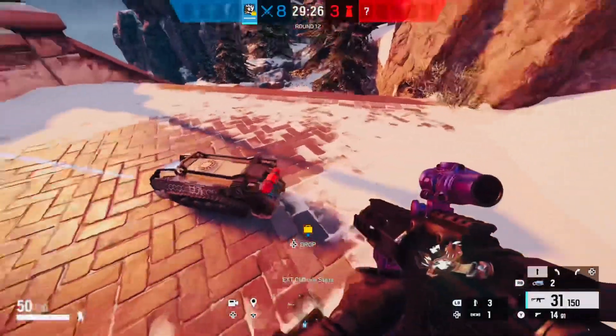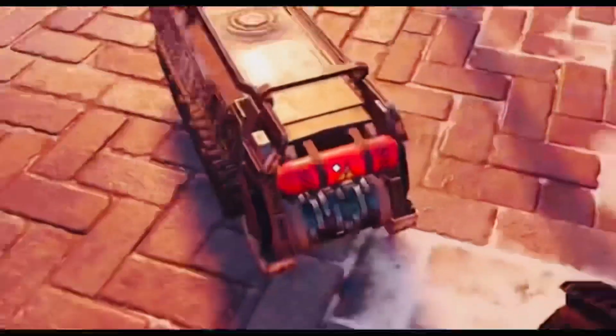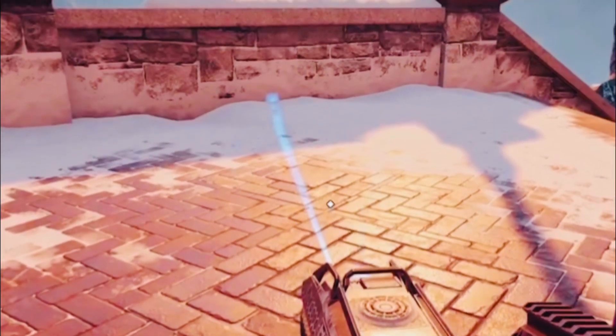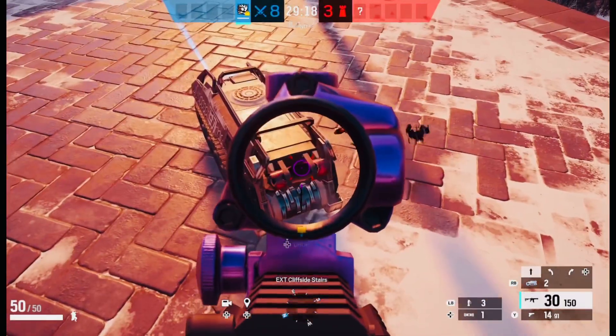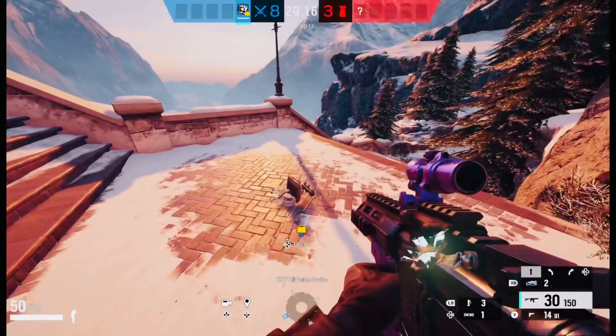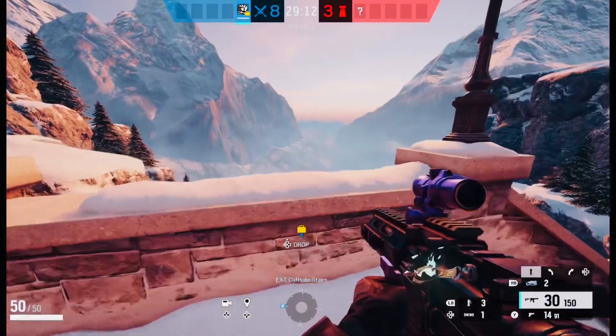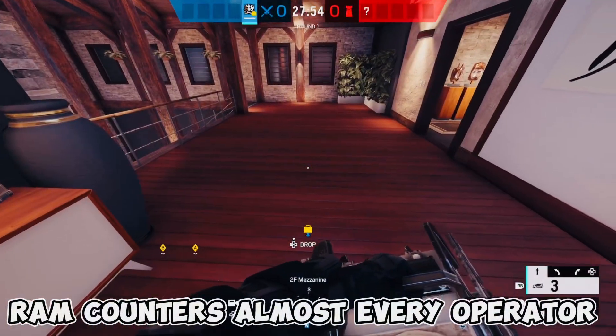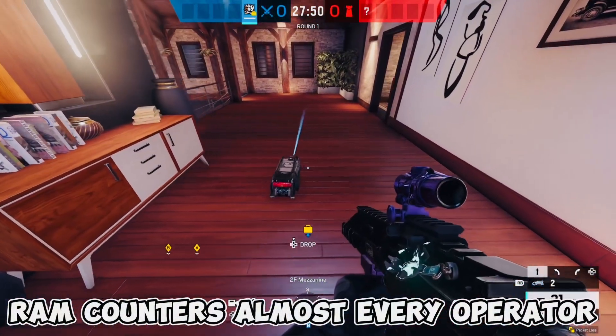Other than shooting it in the back canister right there, it can also change direction side to side, so you can make it go left to right. You basically just shoot it in the back and it blows up. Now I'm going to show you guys exactly why this operator is extremely good and basically counters every operator in the game.